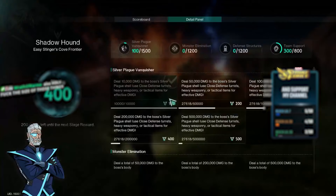Prime War has a lot of different mechanics that allow you to generate points. The goal for easy mode is to obtain 1,000 points, which is easy given the right tools. There are four categories in which you gain points: Silver Plague Vanquishing, Monster Elimination, Defense Structures, and Team Support.